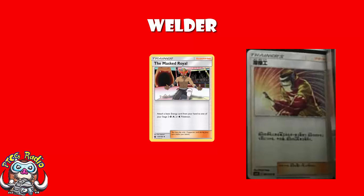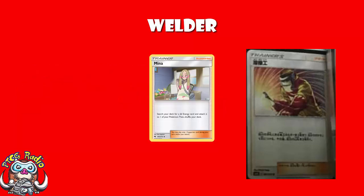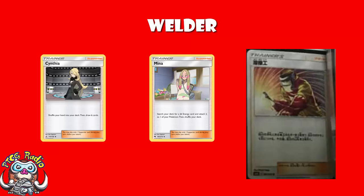This is not the same - in no way, shape, or form the same as that. This is two fire energy from your hand to one of your Pokémon, and then you draw three cards. One of the awkward things with cards like Mina that let you search your deck for a basic fairy energy and attach it to one of your Pokémon is that you're using your supporter for the turn - so Cynthia can't be used, you're not drawing any cards. Well, Welder just doesn't care, because you're drawing your three cards as well. The biggest downside is you've got to actually have the energy in your hand.